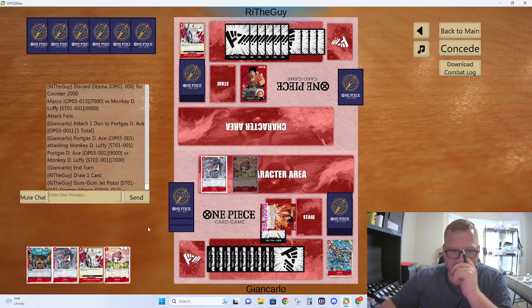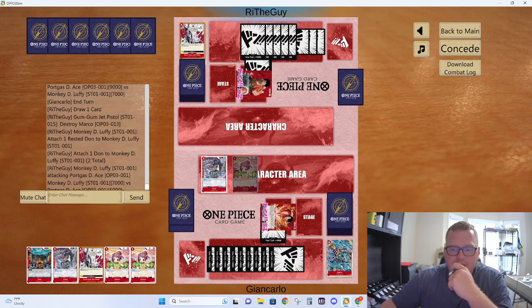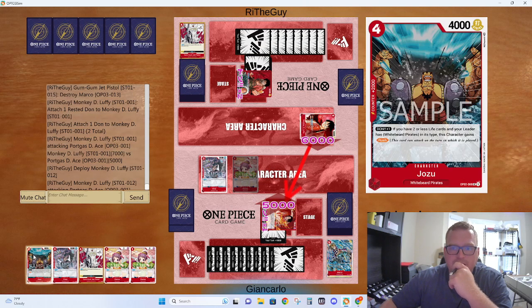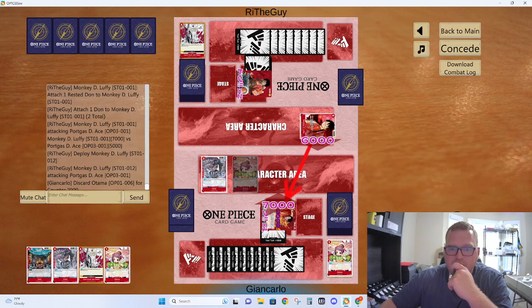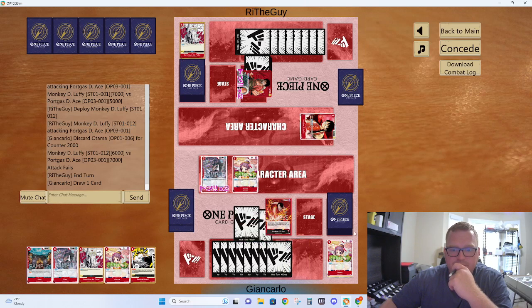I want to keep my pistol — I can't protect this Marco. I need to keep a pistol for Otama in case he plays something. There's 7 — I'm going to take it. Another Otama. There's Luffy, and then I just get out of it. I want to keep the Jozu — it is a rusher, I think I just want to keep it. Radical Beam's good. Let's do this first — this just gets a card out of his hand.